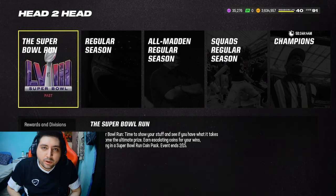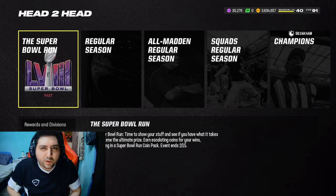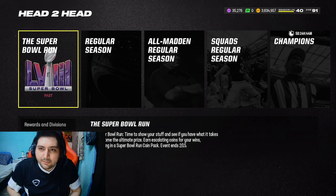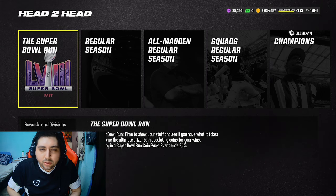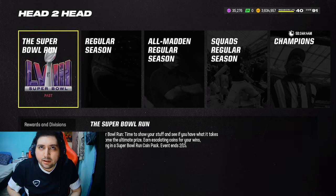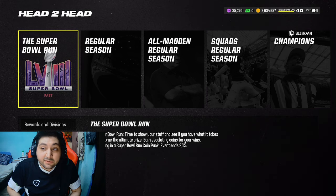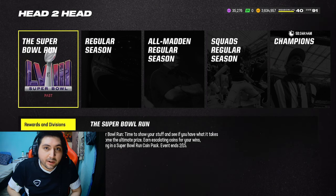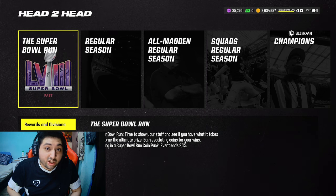You just play four games, win all four, and you get a coin pack which gives you roughly 40 to 50k. The games are pretty quick — quarters are about two minutes long. It's going to last for two weeks, which is not bad at all. A lot of people said if they play for a couple of hours, they can make around 600k, which is a good amount of coins.